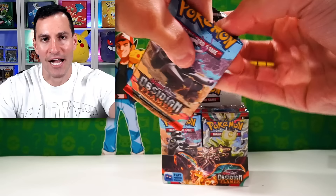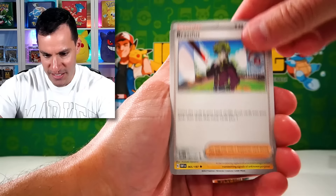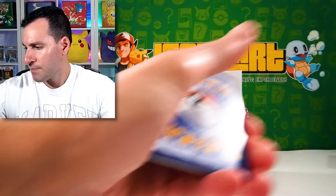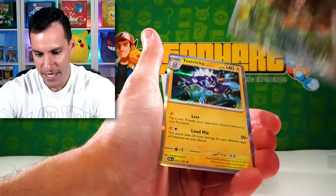I'm excited to open up this set. I have a very special announcement coming up for my next video releasing next week, so stay tuned for that. Seeing some very nice-looking cards right now, including that Magnezone, Lechonk, and a Thunderous. Ever since Scarlet and Violet came out from Sword and Shield, the pack pull rates have been more fair.